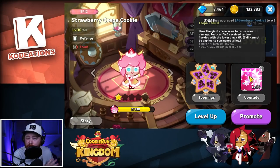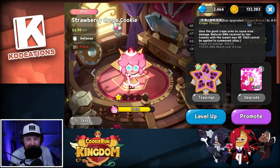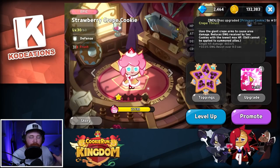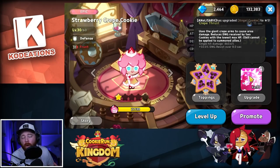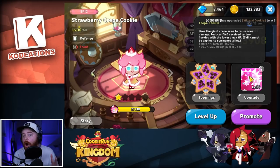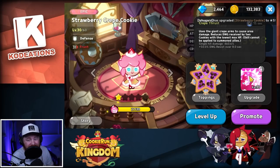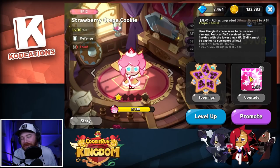What makes Strawberry Crepe really unique: he uses giant crepe arms to create area damage and reduces damage received by the two cookies with the lowest max HP. The skill cannot be applied to summoned allies. Basically, when his skill pops off in combat, it will reduce the damage those two lowest max HP cookies on your team receive by 50% for eight seconds — that's absolutely ridiculous.